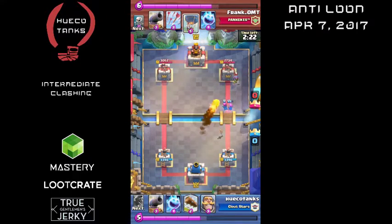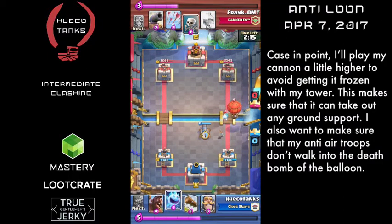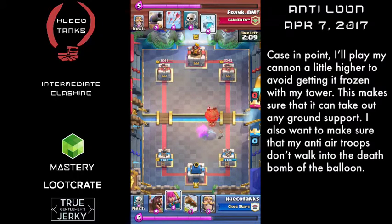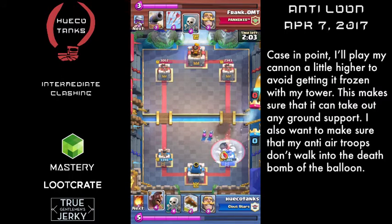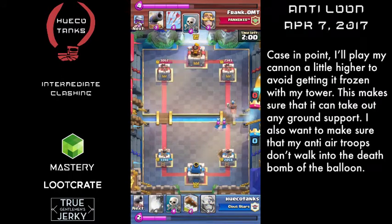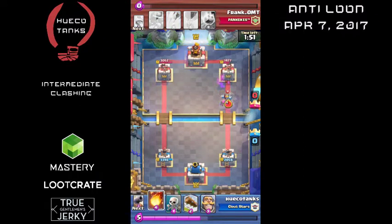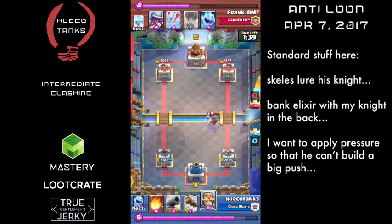You're going to see me Fireball this Musketeer — this is something I like to do when I'm high on elixir. Now I know he's running Balloon Freeze, so look at where I placed my Cannon. I tried to place the Cannon so he can't freeze both my Tower and the Cannon at the same time. That seems a little funny because the Cannon can't hit the Balloon, but the Cannon can hit ground troops that could distract my Archers. So I need to make sure that when he runs his Balloon, he can't freeze my Tower, my Cannon, and my Archers all at once.